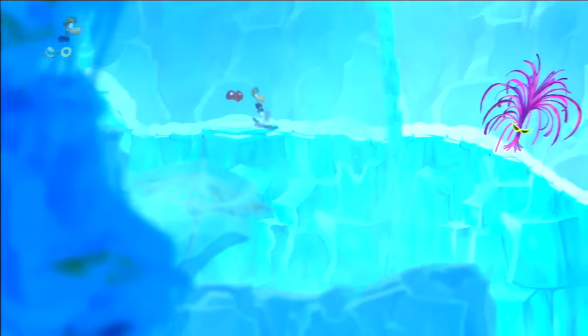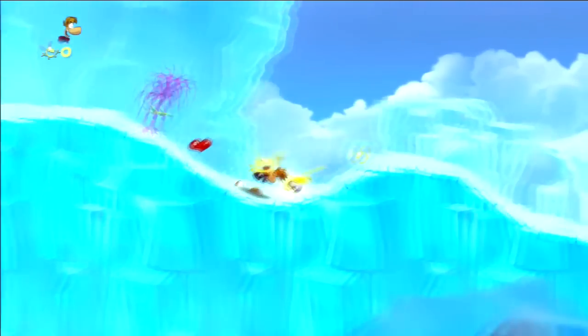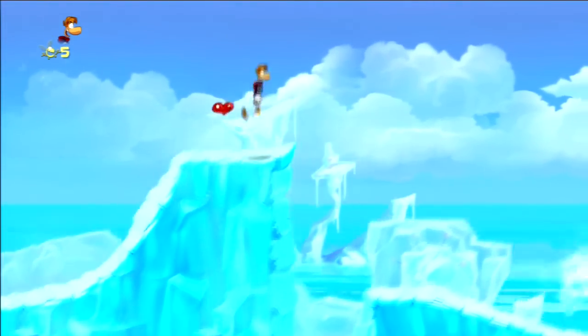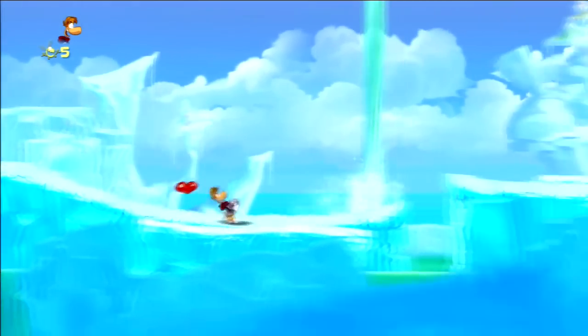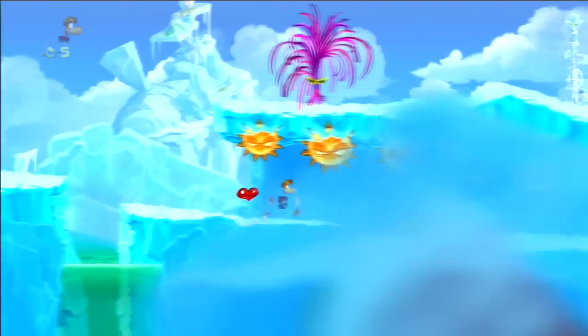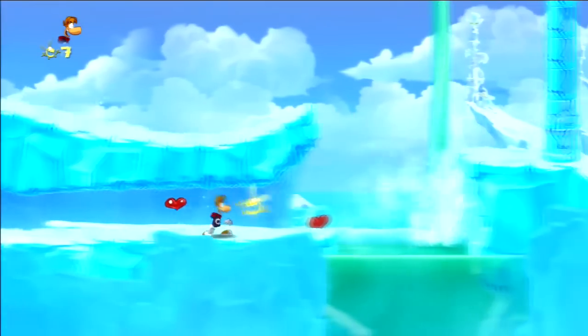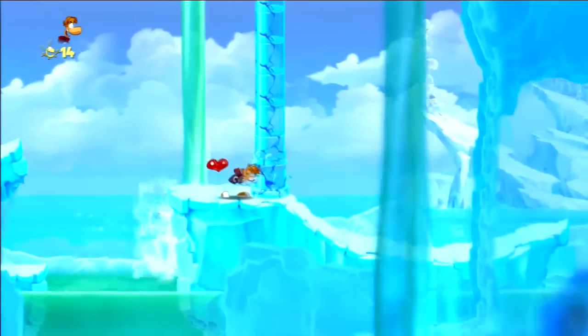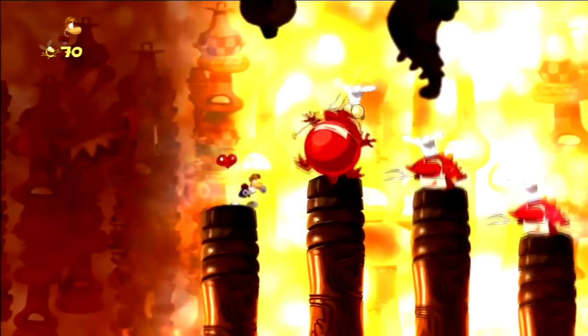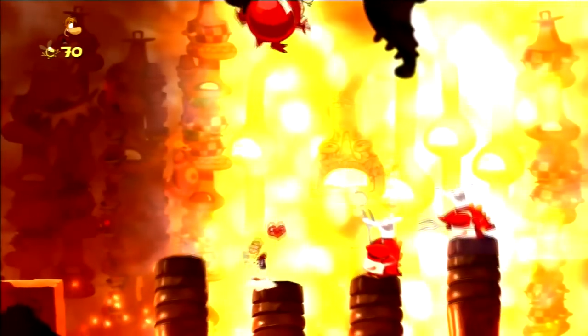If you've played a 2D platformer before, then the gameplay should be fairly familiar. You go from left to right, taking out enemies along the way and kicking up collectibles, in this case the Lums. You keep going until the end of the stage, where you rescue some caged electoons by defeating the enemies holding a field around them. Most levels will also have two hidden caged electoons you can rescue, and you can earn further electoons by collecting enough Lums and by beating a level before the par time.